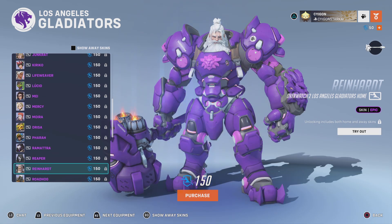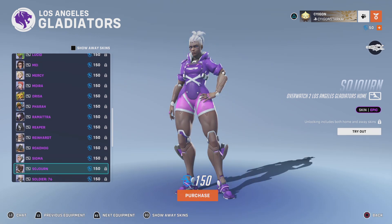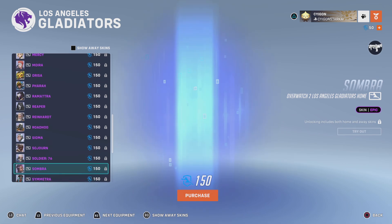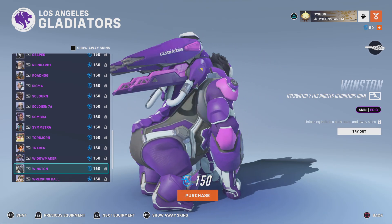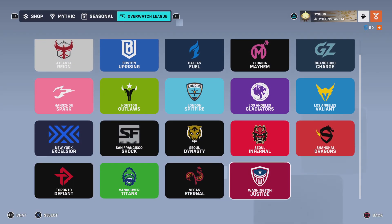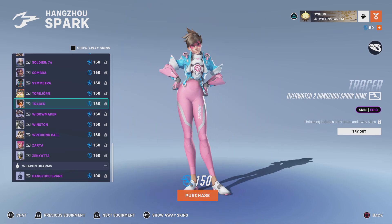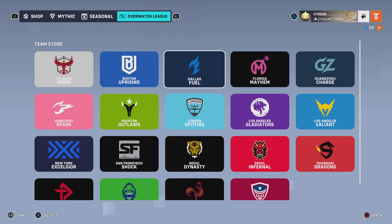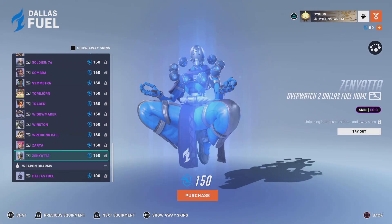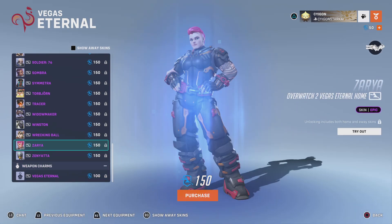I think it's just the Winston skin I don't really like. I don't really like the Roadhog skin either — I just don't like this light purple. Like, is it a magenta or a pink? Kind of in a way. The pink and blue here works perfect. I feel like everyone agrees that Hongzhao Spark has a great color combination — the blue and the pink go perfectly together, the cotton candy colors. Dallas Fuel got a decent color combination. Houston Outlaws. Even Vegas Eternal — even though they're a terrible team, they still have a good combo.